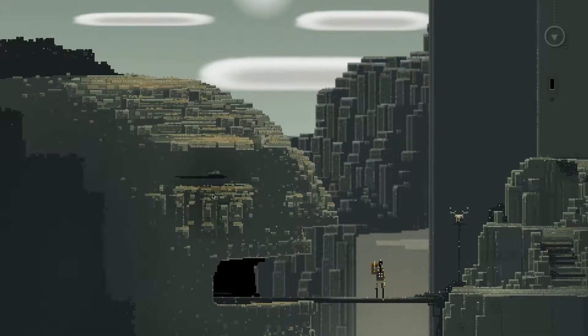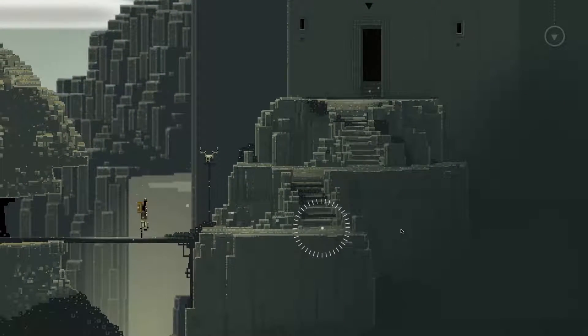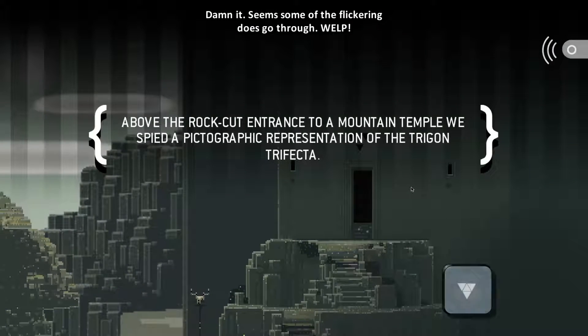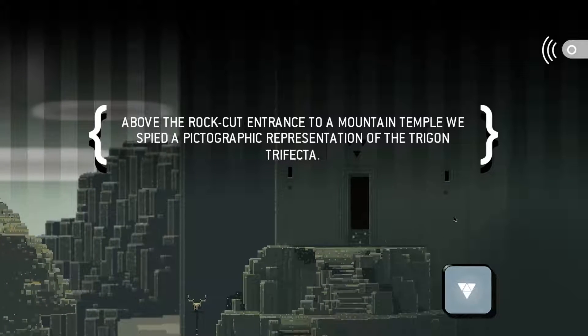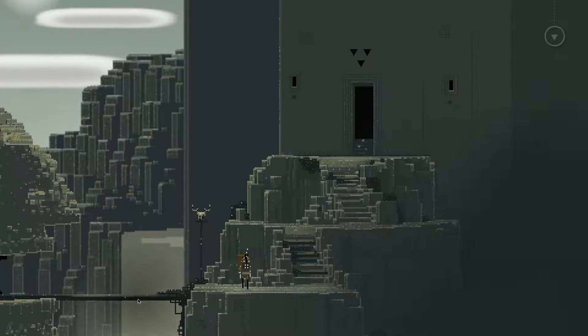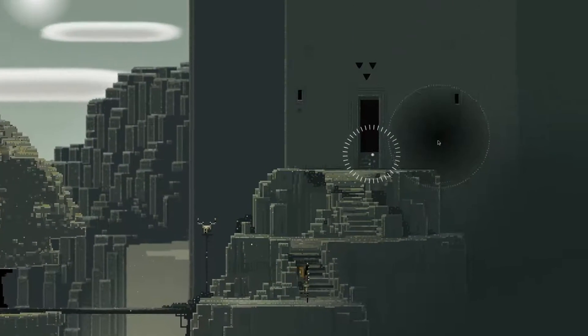There's a lot of flickering in this screen - we'll see how bad that gets, but I can deal with it. I can deal with it more than the frame drops, that's for sure. Above the rock-cut entrance to a mountain temple, we spied a pictographic representation of the Trigon Trifecta. We'll learn more about that later on. I can't really look at anything else, so let's just keep moving.